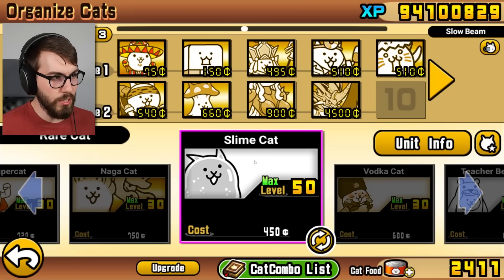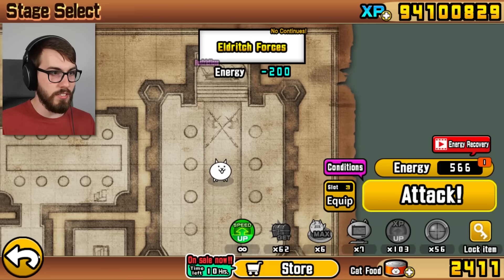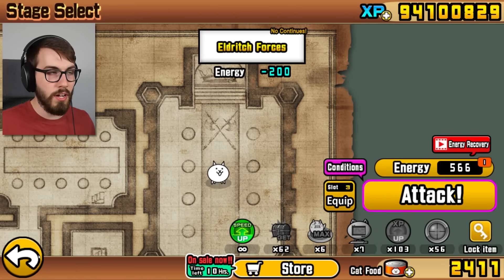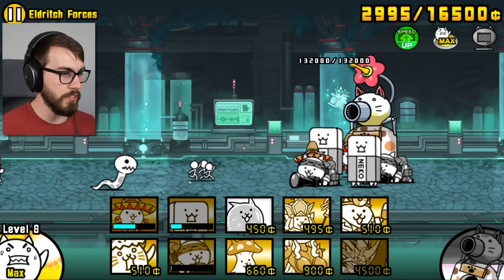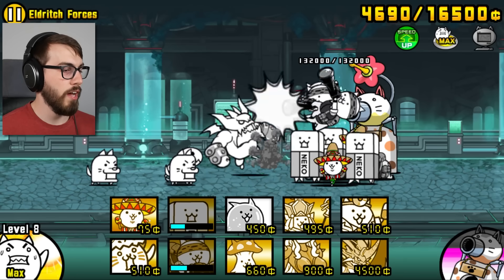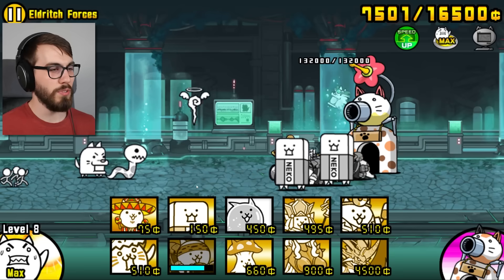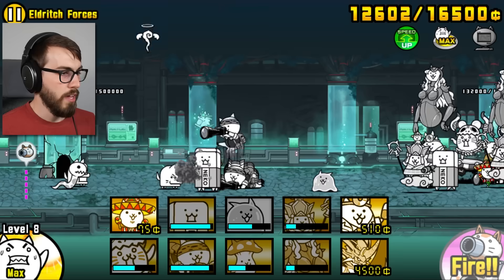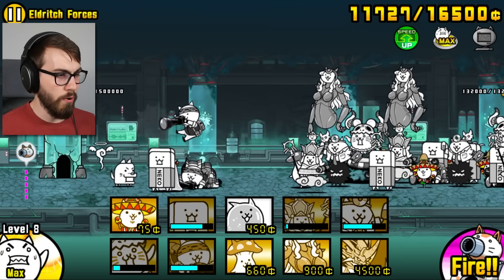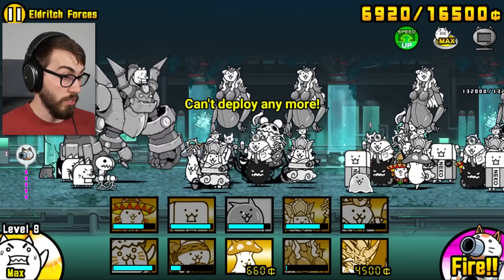How about instead of Jiangxi, we put in Slime Cat? When Slime gets in there and actually does its attack, it's great - it gets rid of the things that are in front of the Mecha Bun. I'll also throw on a Rich Cat and a Cat CPU, and we're just gonna - slow and steady wins the race. Me and the Slow Boys coming out here. You're not gonna get me. That's what the Rich Cat is for.